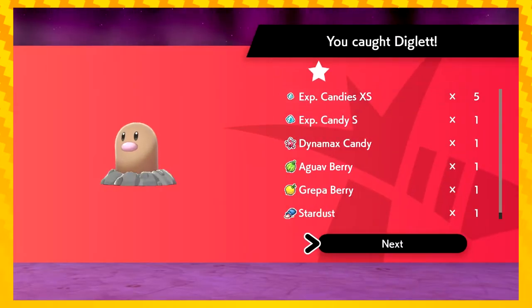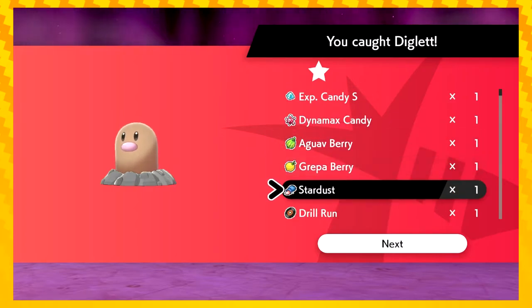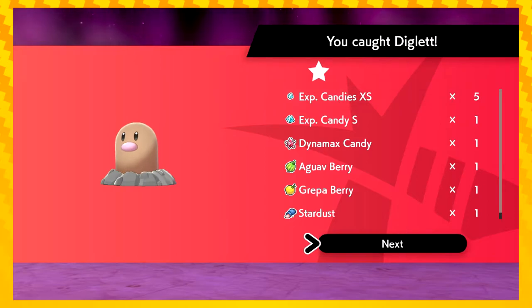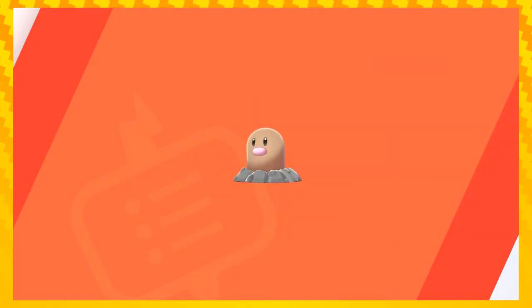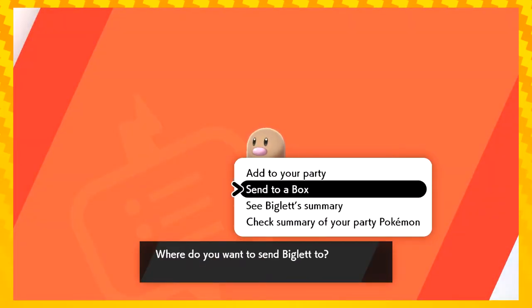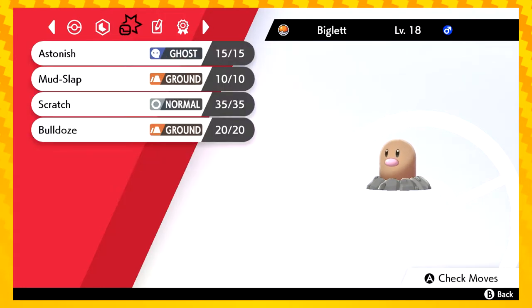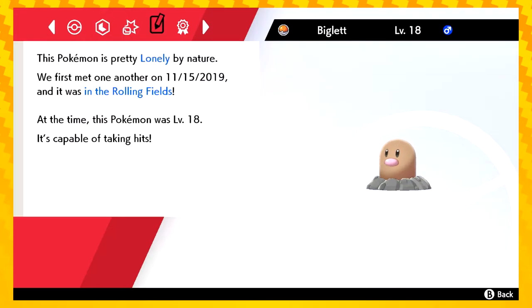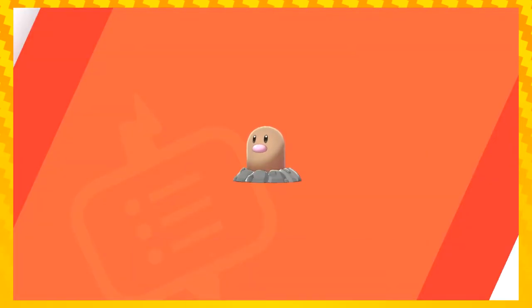Those are fun. Ooh, candies. We've got Drill Run, a TM, a Dynamax candy, berries. Is that how we get their Dynamax level to go up? Maybe. It leaves raised earth in its wake, making it easy to spot. We've got to call him Biglett — he's Biglett. Oh, let's look at his summary. I want to see what's different about him. Arena Trap. He's got two. He's pretty lonely. He gets to go play in the box with everybody else. He's level 18. No wonder he nearly shot us.